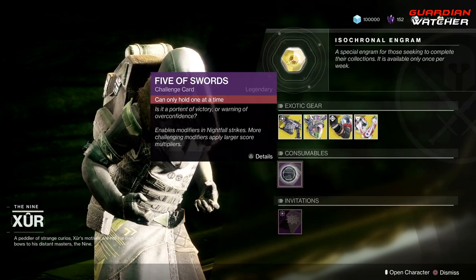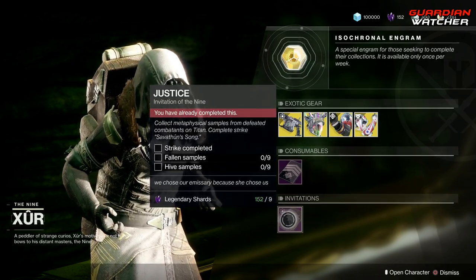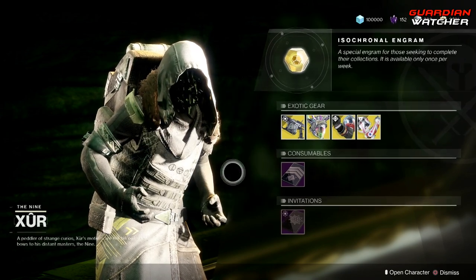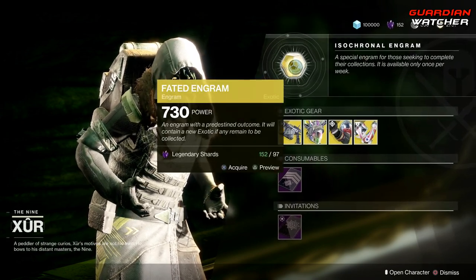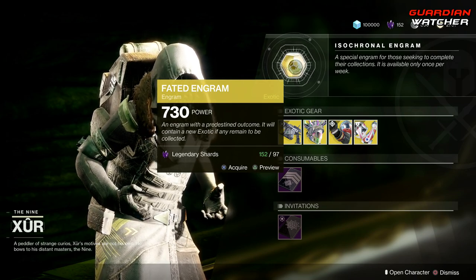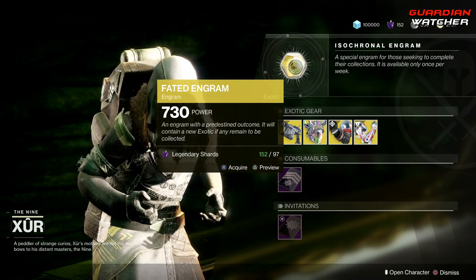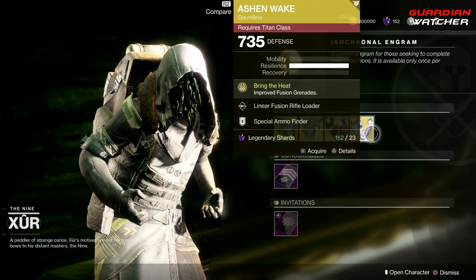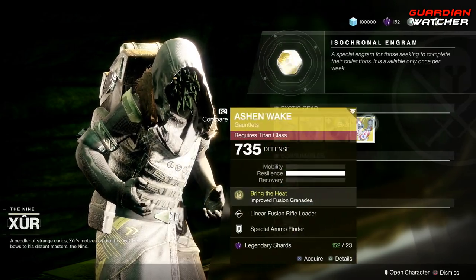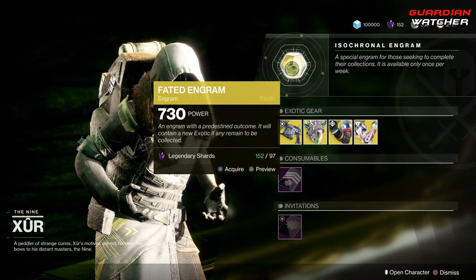Next we have your Consumables, which is your Five of Swords — aka your Nightfall Challenge card. Then we have your Invitation of the Nine, if you still have this. And last but not least, we have your Faded Engram, which does give you Forsaken exotics, except for specific ones that you need to get from either the Raid or farming. This is for 97 Legendary Shards. Go ahead and buy these first if you do not have one of them, because there is a chance that you will get one of these from your Faded Engram for 97 Legendary Shards.